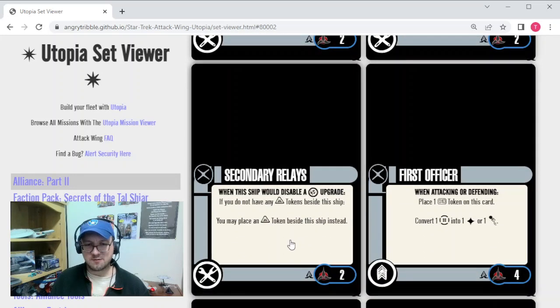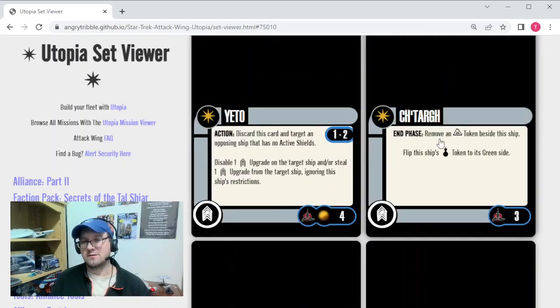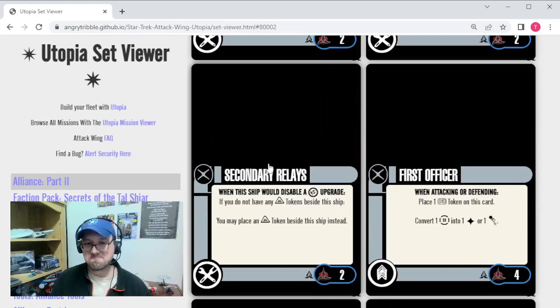The last tech is Secondary Relays. When the ship would disable a secondary weapon upgrade and has no aux tokens beside it, you can place an aux token beside the ship instead of disabling it. For 2 points, it's a great cheap way to keep a weapon going — it'll work on any weapon that disables, like the new Klingon full-time torpedoes or the older Fed full-time torpedo. You can also combine this with Chitarg from the Blood Oath Pack — put Chitarg as your crew, generate an aux token when attacking, keep your cloak from flipping to red, and at the end of the phase just take away that aux token and retain your cloak. Basically a permacloak setup. I see real value there.